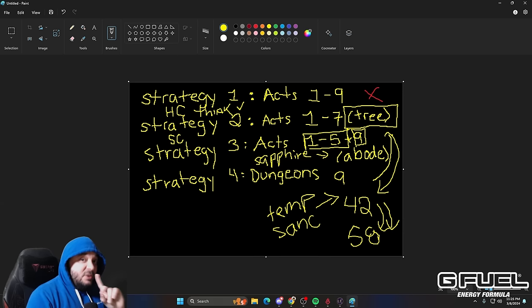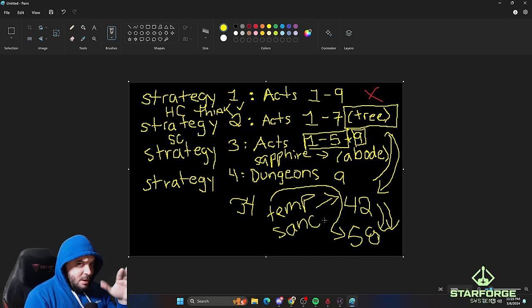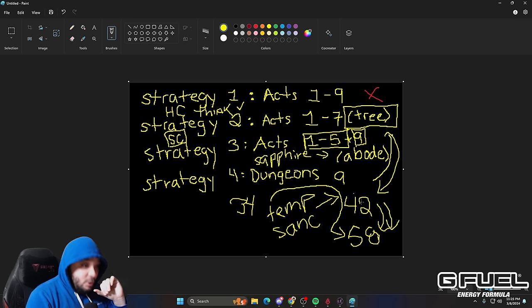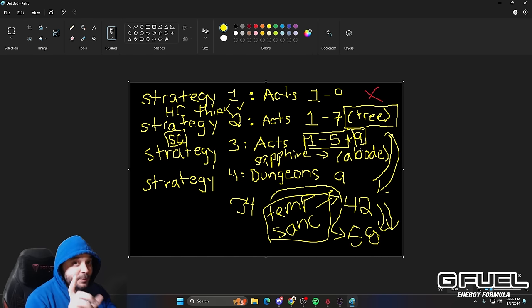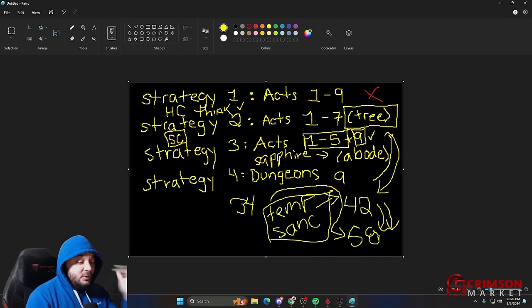If you complete all the quests in Act 9, those two pieces combined give you all the idol slots and all the passive points. So it's the same as the previous strategy, except you get to skip almost two entire additional acts. When you reach Act 9 this time, you're going to have to do all the side quests. You might take some deaths, which is why it's a softcore strategy. But it lets you skip an additional two acts.